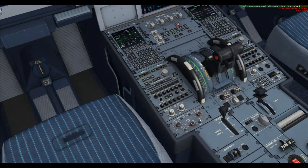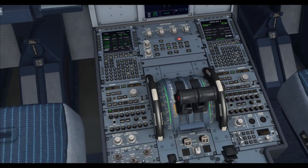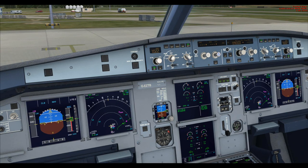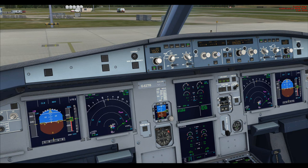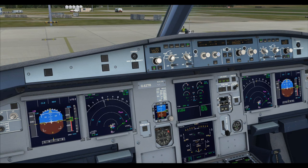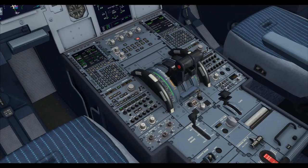Starting engines on an Airbus is the most ridiculously simple procedure imaginable. Turn the engine mode selector to start (ignition), then flick the desired engine's master switch. Start engine 2 first — the virtual first officer confirms it. Watch N1 increasing, then N2, then EGT, then it bursts into life with that barking noise. The PTU kicks in. Engine 2 is stabilized; now do the same for engine 1.